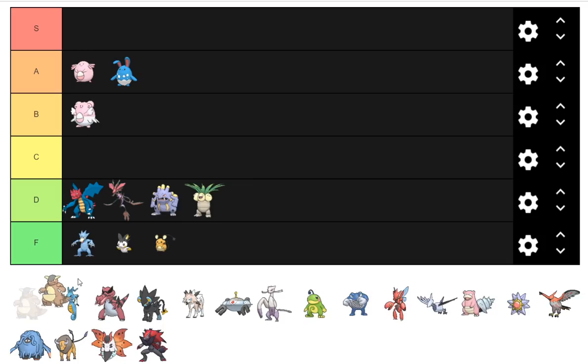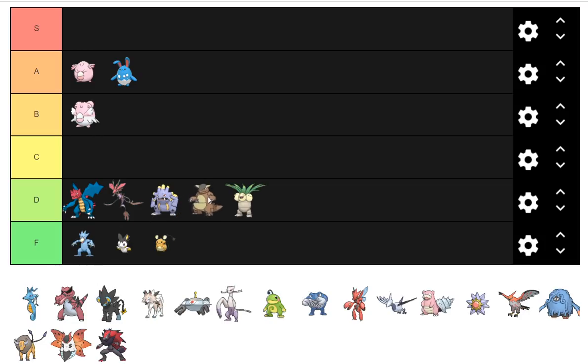Kangaskhan is a pretty solid Pokemon. I'm going to put it ahead of Exeggutor but behind Exploud. It's a better Pokemon, but Boomburst just makes Exploud so good. The Fake Out sets in lower tiers are solid — with Double Edge, Earthquake, Power-Up Punch, Sucker Punch. It can also run Wish sets and all sorts of utility with its great move pool. But unfortunately it's still a lower-tier dweller.